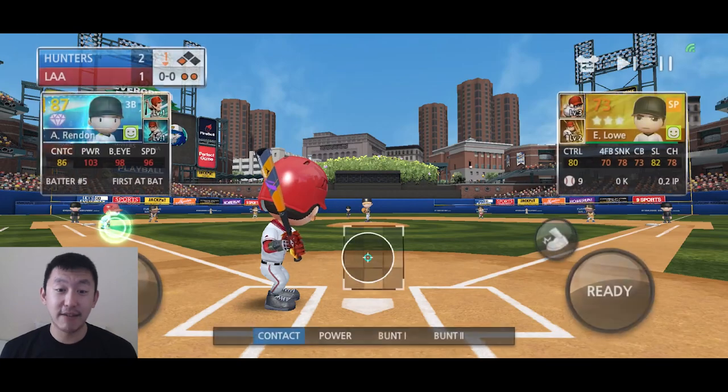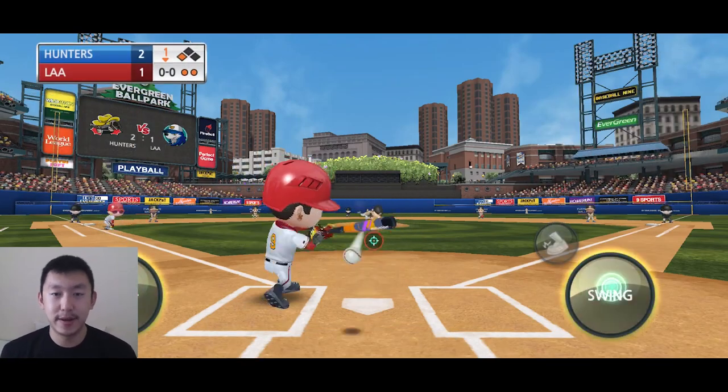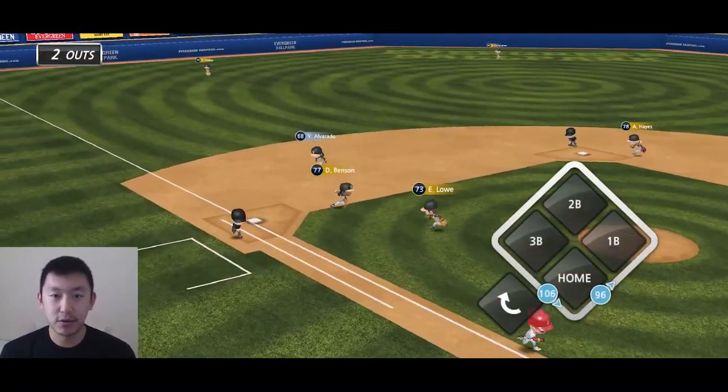We also have the name of the ballpark — Evergreen Ballpark — in the outfield. This will also be the home stadium for the Evergreen team in Baseball 9; there is a team called the Evergreen. Now we're gonna see if we can hit a home run and get a nice panoramic view of the stadium.